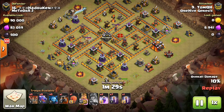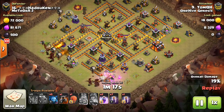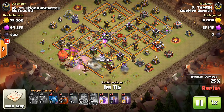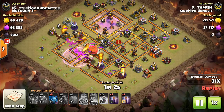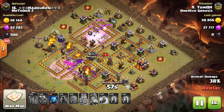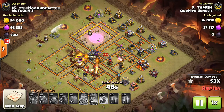Misses the queen's ability, so that's something you don't want to do, but it shows how powerful this is when done correctly - that doesn't even matter that much. A few balloons sprinkled in, unfortunately doesn't soak up that seeking air mine. The stone slammer coming in - that's typically what people use. Then you can use a lava hound to really go through the base and soak up a lot of those air traps. You can see it tanking towards the back end and then - boom - rage bats. You can see how quickly they tear through the base here, with raged bats all over the place even very far from the actual rage spell itself.